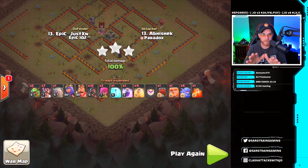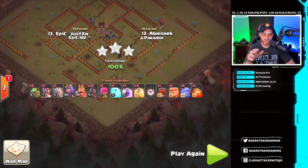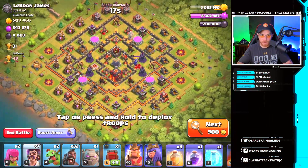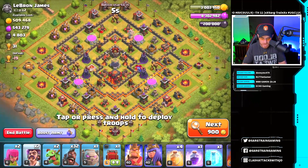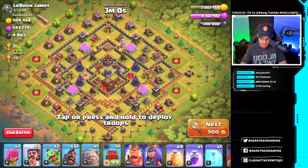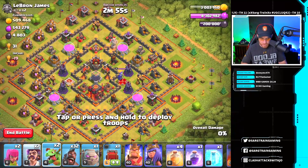Now we jump to a live attack on my town hall 10 to show this in action so I can explain it live. I found a town hall 10 base — not fully maxed, walls aren't maxed, and some defenses are under upgrade. It's a global attack, not clan war. We have a centralized town hall, inferno towers in the core, a queen, and the same army as before. We'll start by dropping some baby dragons to go after the queen and clan castle.